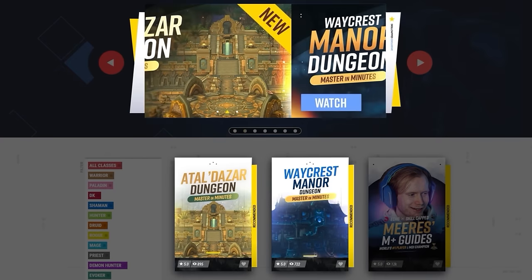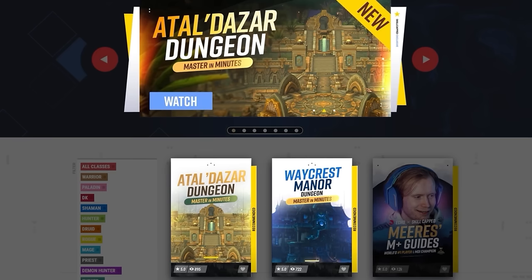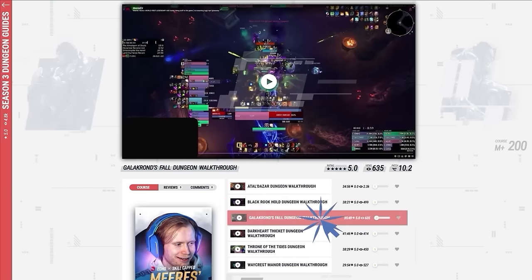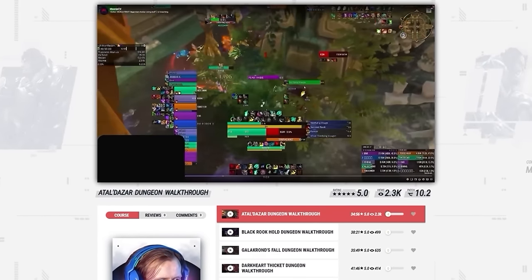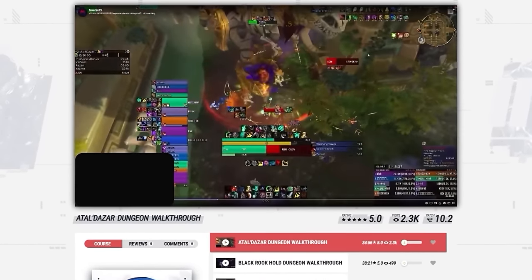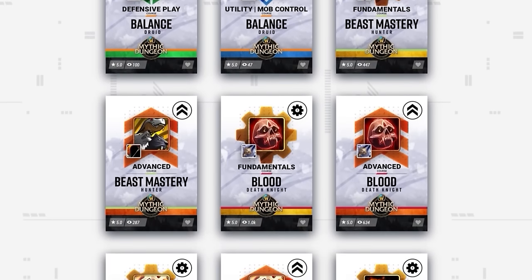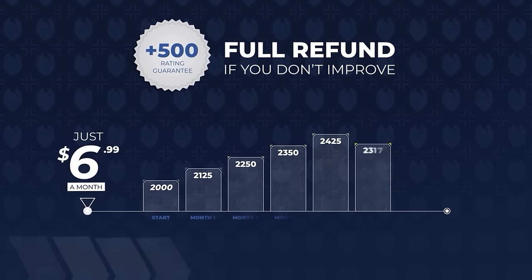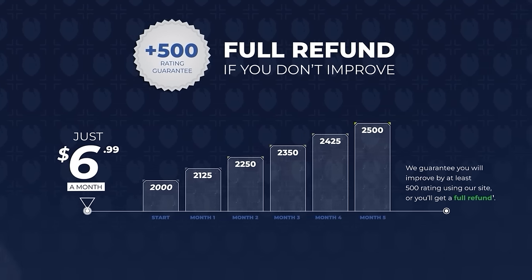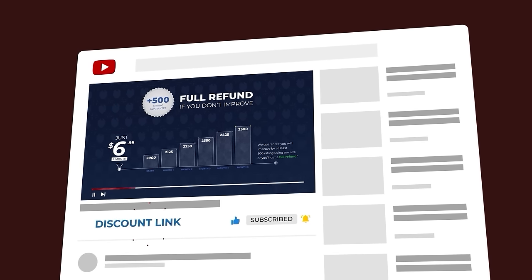Before we wrap up, a reminder about our brand new dungeon courses where you can learn the most important tips that elite players actually use to master the most challenging parts of each dungeon and time the hardest keys. Merez put together full commentaries for every dungeon this season, where he explains his thought process behind every pull and points out the most common mistakes players make when pushing higher keys. This course goes hand in hand with all of our class guides, covering high-level information for big damage, abusing mechanics, CC, and survivability — all backed by skill-capped's rating gain guarantee. Visit skillcapped.com using the link below.